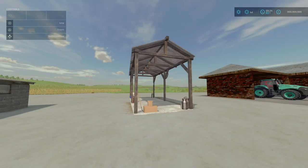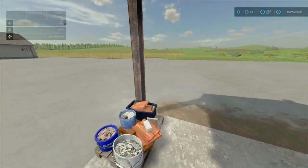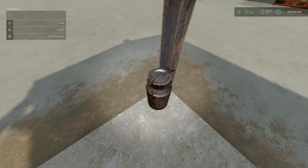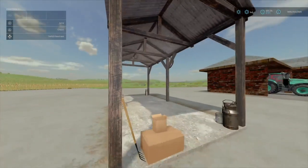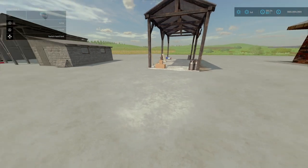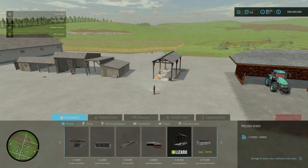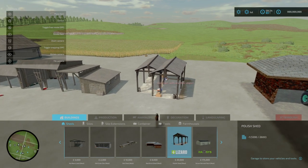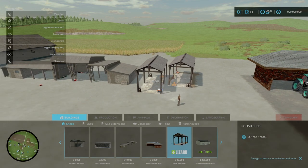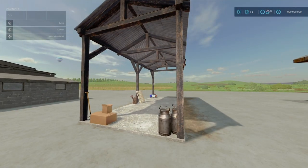Next we've got the Polish Shed by Persaudix. 5.21 megabytes to download. 12 slots on console. Simply put, this is a small wooden Polish shed. There are no lights and you cannot pick anything up. But you can store pallets, bales, or even small equipment like the John Deere 3020. Found under Buildings and Sheds at 20 grand. No colour options. That's the Polish Shed by Persaudix.